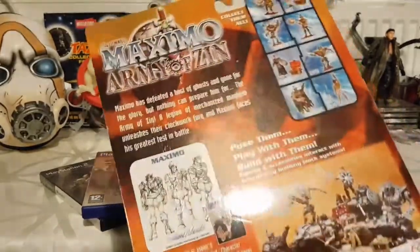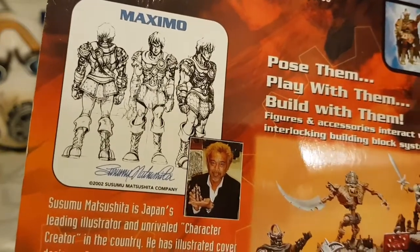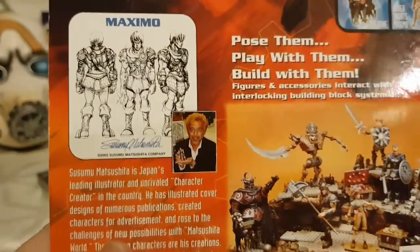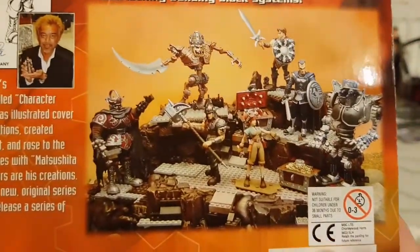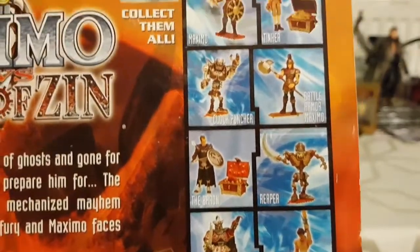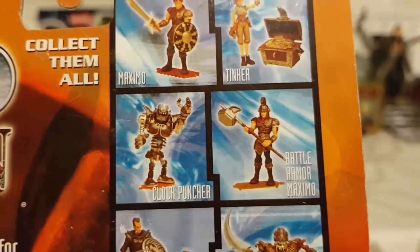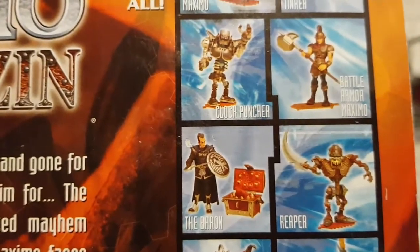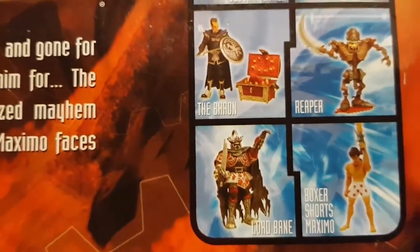I really like this — it's the only Maximo figure I've ever really seen in person. You can get a full series of them. On the back you can even see some artwork and the designer's name — I'm not even going to attempt to pronounce it, but he designed them all. The whole figure series is there: you've got Maximo, Tinker, a Clock Puncher, Battle Armor Maximo, and a normal Maximo. You've also got the Baron and a Reaper — they're cool, I like them.